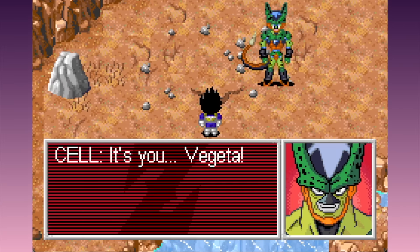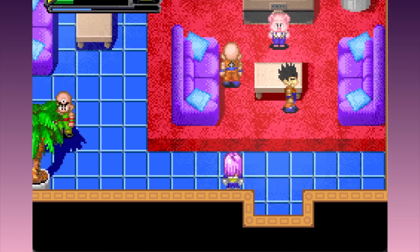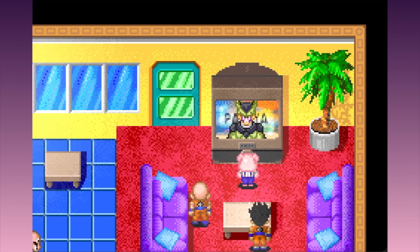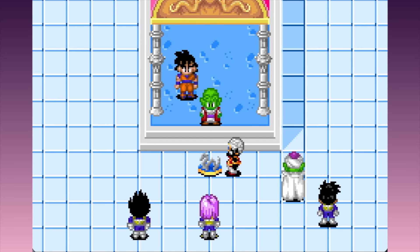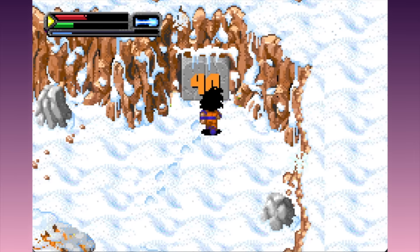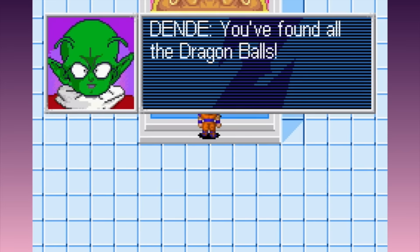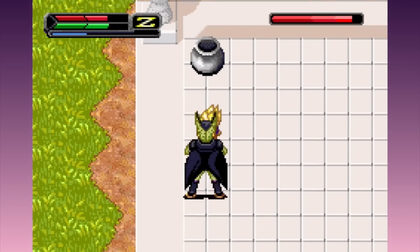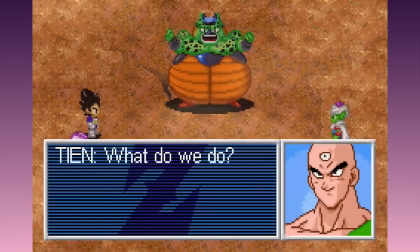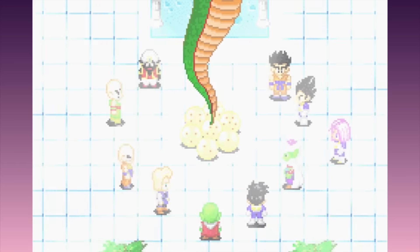So after all that, Vegeta finally encounters Cell, he lets him absorb Android 18, and then him and Trunks both get their arses kicked. Cell then takes over the airways and announces the Cell Games in 10 days time. And just like in the anime, Goku decides to find the Dragon Balls so they can wish back all of Cell's victims. These things are scattered all over the world map, and this is probably the longest single section of the game because you have to keep levelling up all of your characters to get through all of these barriers. With the Dragon Balls collected you can finally fight Cell - Gohan gets super pissed, he turns Super Saiyan 2, Goku dies, and then comes back to perform the father-son Kamehameha. And that's the end of the main story mode.